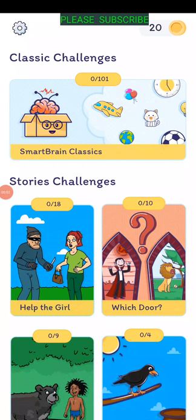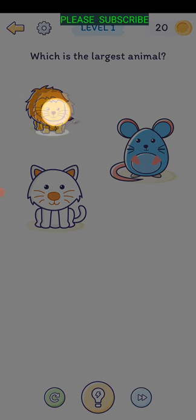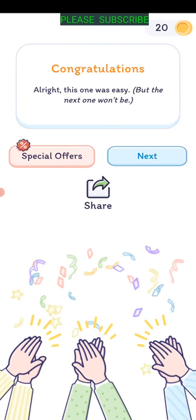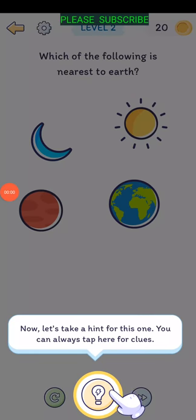Welcome to Smart Brain mind-blowing game classic challenges. Level one: which is the largest animal? Tap on the line - though it appears small on the screen, it's the largest animal among the three. Congratulations, that was an easy one, but the next one won't be.